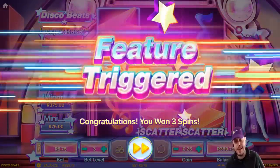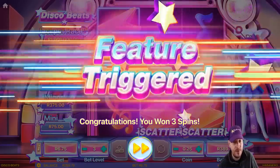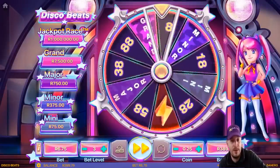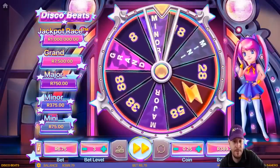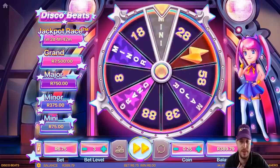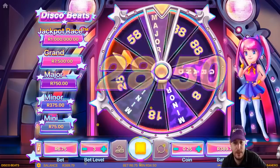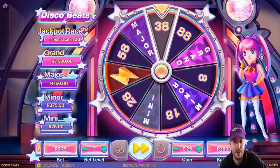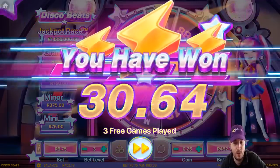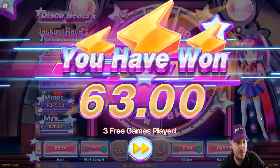I put my bet up to 6 rand 75 and after a couple of spins I managed to trigger the feature, so we're going to see what happens. Maybe we get something good, maybe we don't. We haven't had much luck with it so far. Is that grand? No. See that 88 there? 24? Major? No, 38? Not great. Last spin has got to give us something. 38. Really not impressed with this game, to be honest. What did we win in total — 63 bucks? No, not for me, thank you very much.